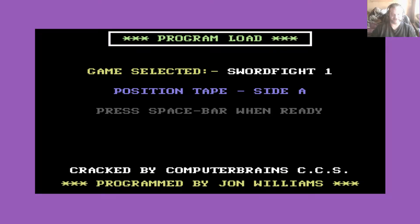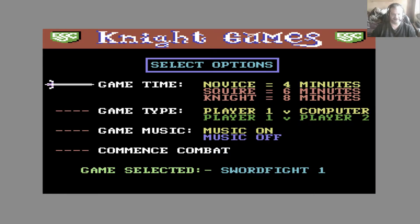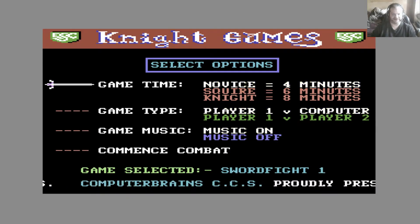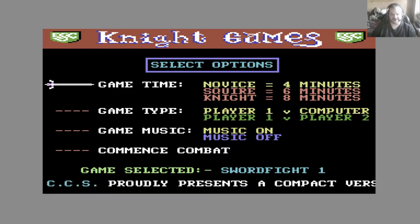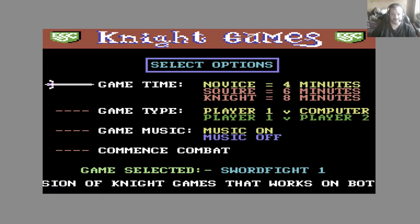It asks us to position the tape — I don't know why because I'm playing a disc image. It is a multi-load game. Thankfully the events don't take very long to load on the emulator, though I suspect on the cassette version back in the day they probably took a horrendous amount of time. You can set the game time between four, six and eight minutes. Believe me, four minutes is plenty long enough — it should have been two, four or six minutes.